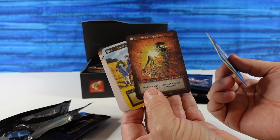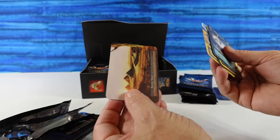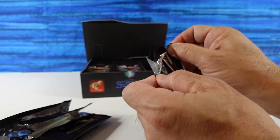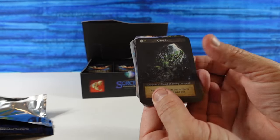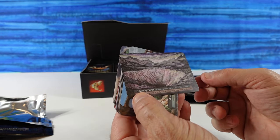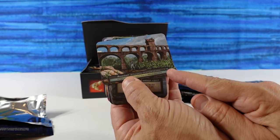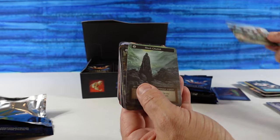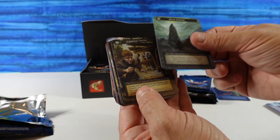Explosion — Minor Explosion. Kill 3. Damage to each unit at target location up to two steps away. Cave In. Shifting Sand — looks like Sinkhole from Magic. And an Aqueduct — so that's a dual land producing two different elements. Five packs in, we've already got our first duplicate.